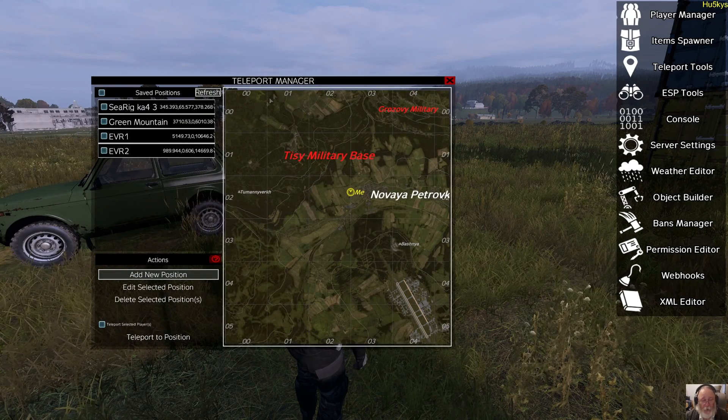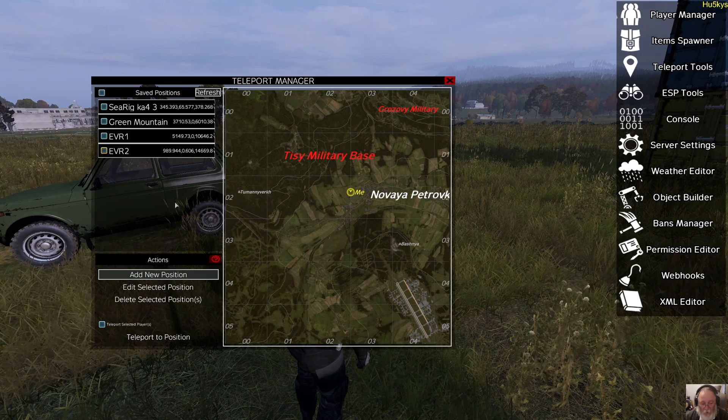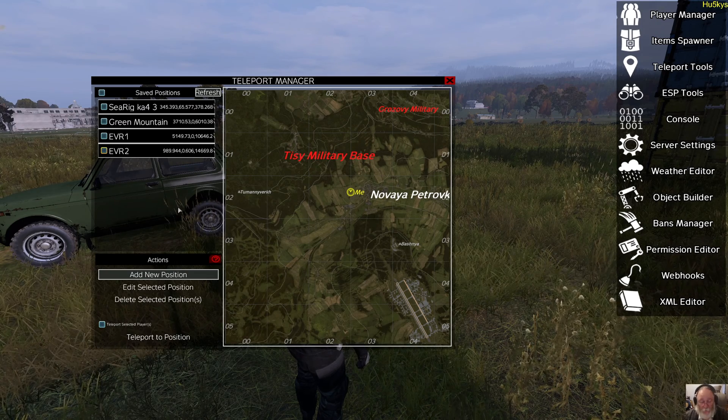In Teleport Manager, on the left-hand side, you have your saved positions. These are all positions that you've created yourself as an admin. We'll get on to creating them in a minute.